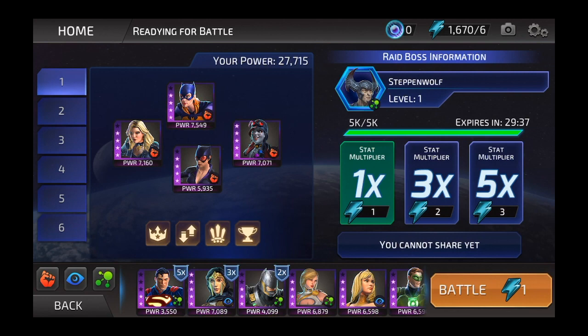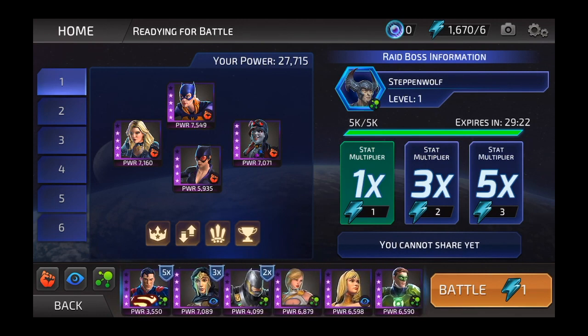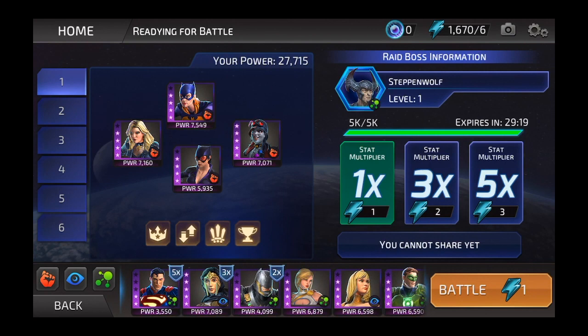I'm fighting a level 1 Steppenwolf and I have some options here. I'm going to use my favorite team — my pseudo Birds of Prey team — but I can choose any of my teams and use any character that I want. Some characters are going to give me a bonus. If I scroll through the list of available characters, Superman, Wonder Woman, and Dark Knight all have some bonuses — their stats are going to be increased. The other option I have is to spend extra energy. A normal battle takes one energy, but if I spend additional energy, I get a stat multiplier on all of my heroes. So if I'm using Superman and I spend extra energy, I'll have a double multiplier.